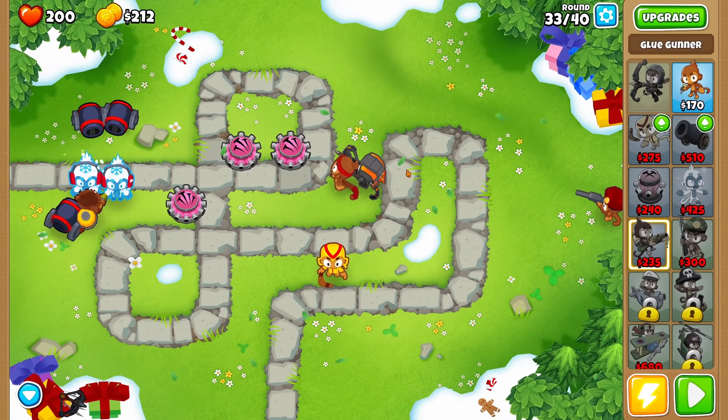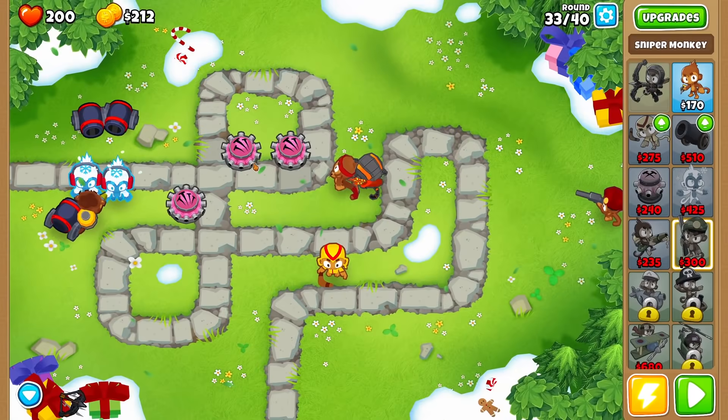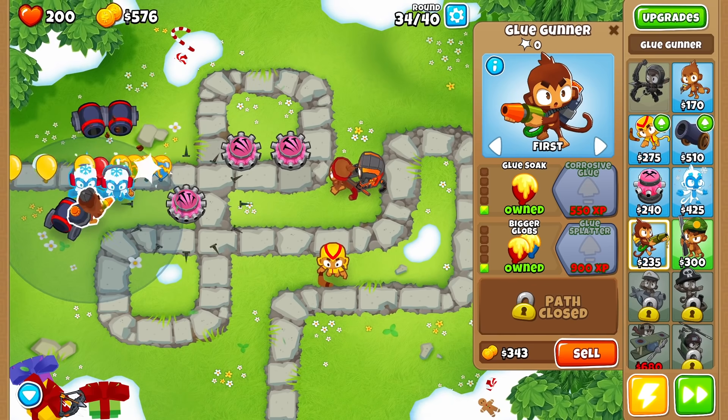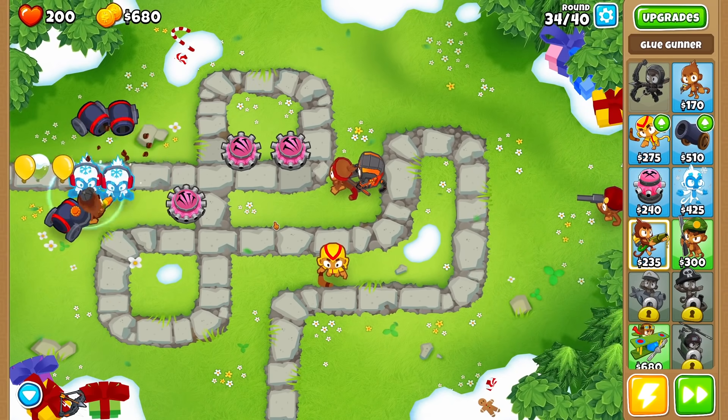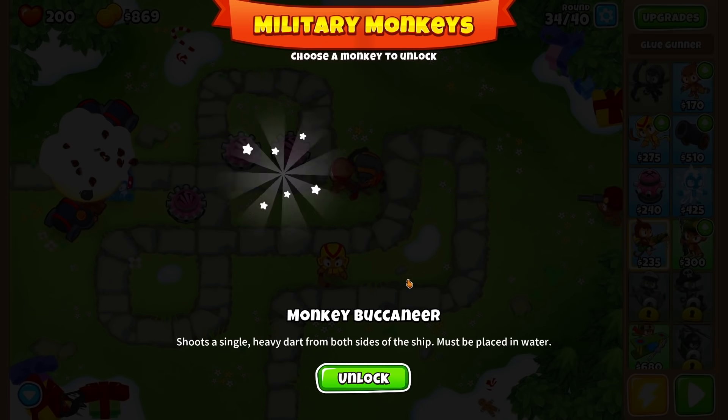It's not going to take very much experience to get my sniper monkey to detect camo balloons. But for now I'm going to upgrade my glue monkey, because that's going to slow down a whole bunch of balloons — the slower they go, the easier they are to kill. And we've unlocked the drunken monkey buccaneer, but we don't have any water to put him on.